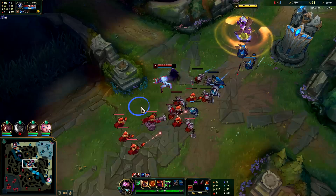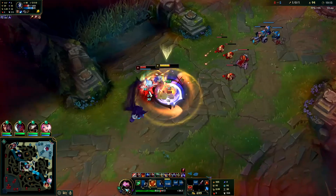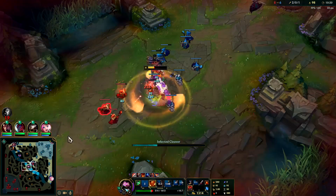Huge CS lead on Nunu. He's towards my top-side jungle so I'm going to go just in case he decides to— Kindred, you're dead dude. What are you doing? She's going to have to back off or she's going to die.